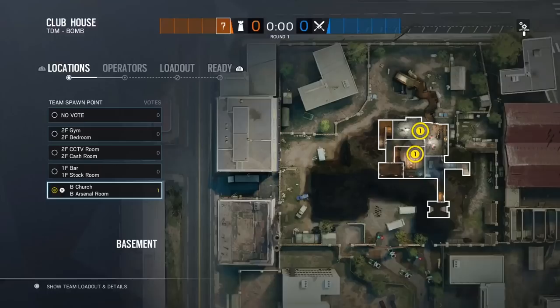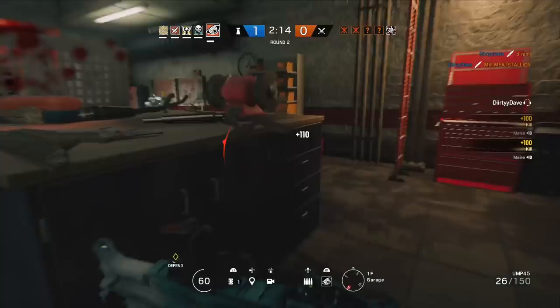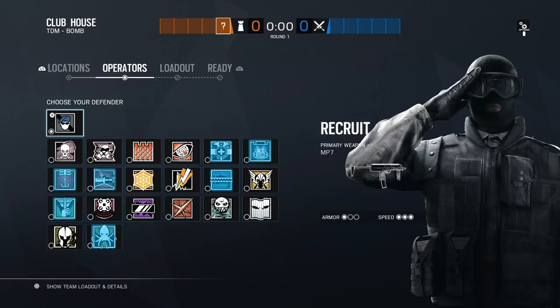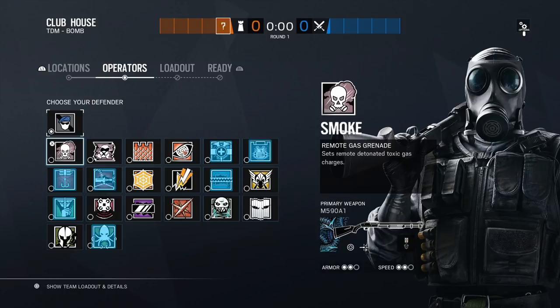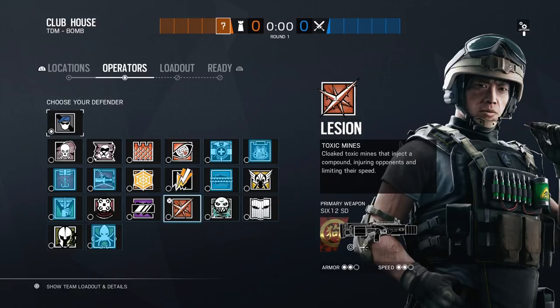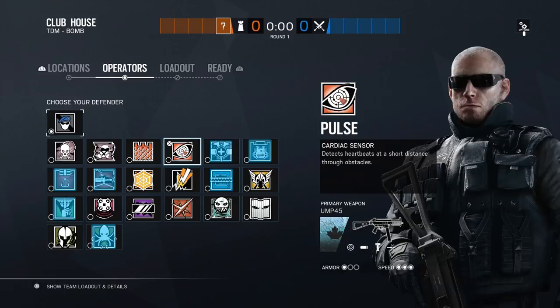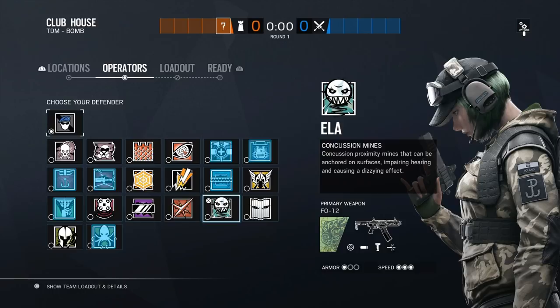What's up YouTube, it's your boy Dirty Dave. In this video we're going to be doing an updated guide for Church and Arsenal since Clubhouse got the most recent map buff. Going to operator recommendations - operators highlighted in blue are ones I do not recommend. I recommend about 13 operators but we only have five slots. Many have similar roles, so you can mix and match. I'm gonna take Alibi for this demonstration, let's get right to it.